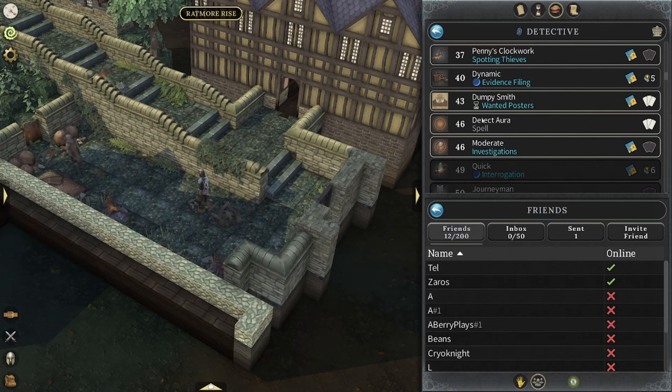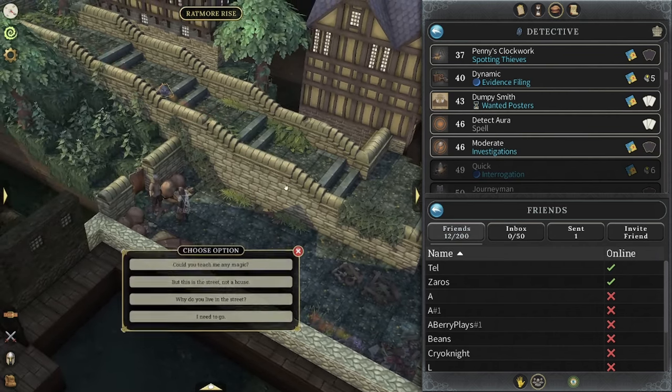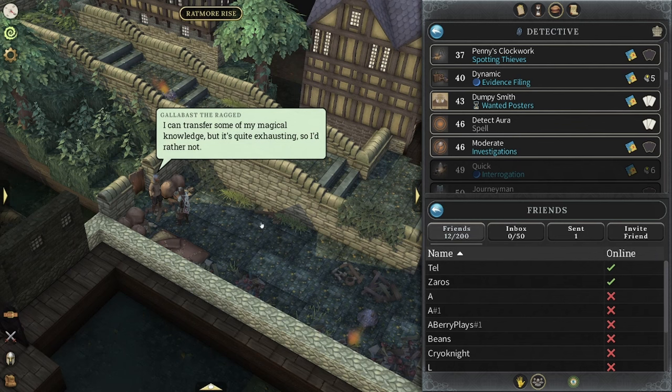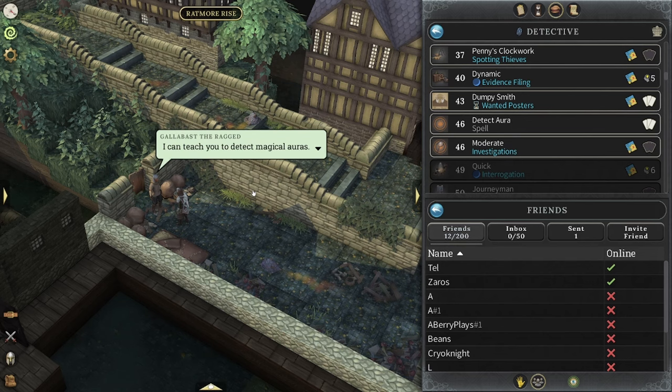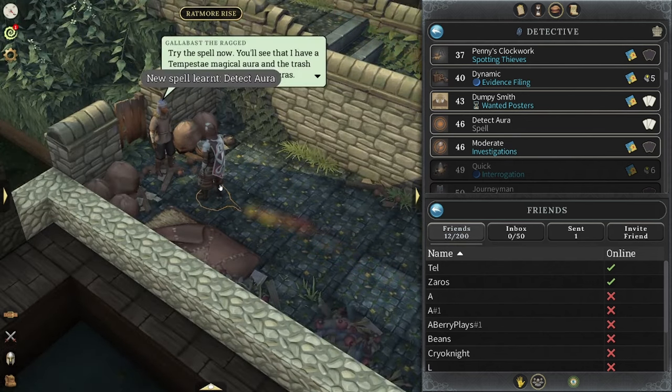Okay, let's continue on. Detect Aura is a new spell we're going to be grabbing right now from Galablast the Ragged. You have to get level 46 and grab a moderate investigation. So could you teach me any magic? 'I can transfer some of my magical knowledge, but it's quite exhausting so I'd rather not. However, I've heard you've done so much good — let's do it.' So we're getting our magic spell number six: Detect Aura.